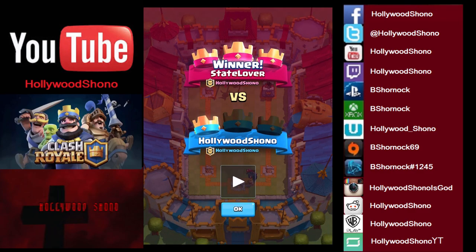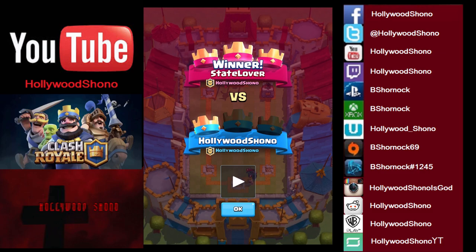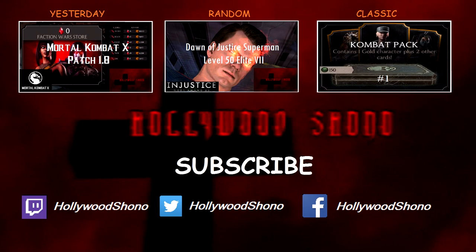That is how you beat Hollywood Shono — just catch him off guard not playing defense. If you liked this video on how to beat Sparky, how to three-crown with Sparky, as well as State Lover kicking my ass, please give this video a like and rating, comment, subscribe, share amongst your friends, and check out my other Clash Royale videos playlist. Facebook, Twitter, and Twitch are all Hollywood Shono. Have a wonderful day, kids. Subscribe!